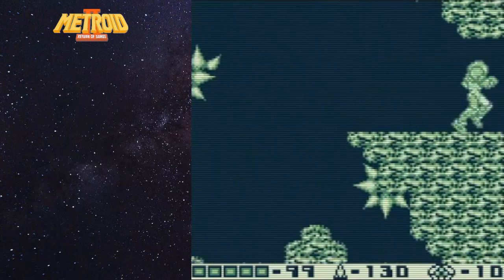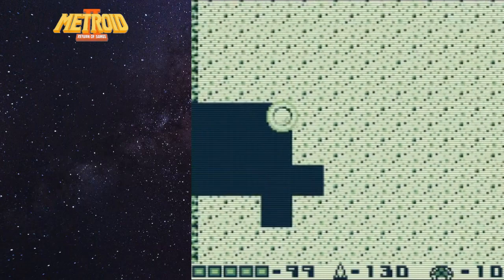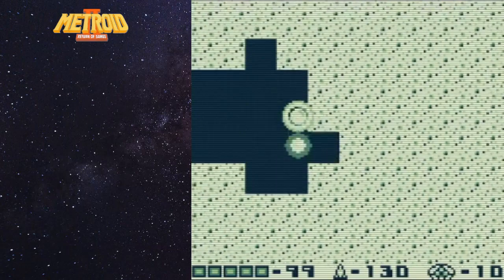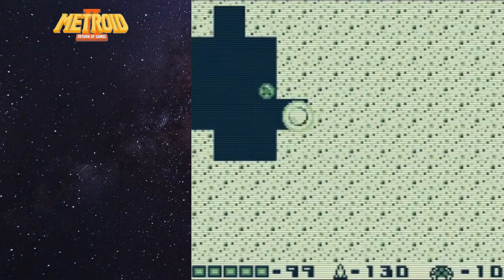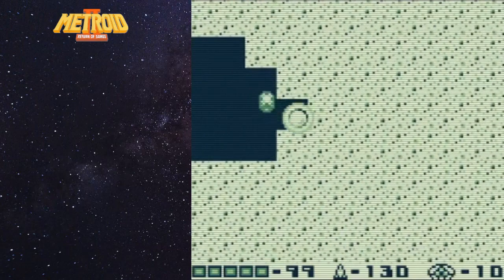We're going to have another spike pit to jump across with the space jump and this is where you definitely want to try your best because we just took the time to refill our energy - we don't want that to go to waste. Now we have a sand pit here. Looking at my offline map, I know there's supposed to be a Metroid here. I am hoping and praying it is not one of the Zeta Metroids - that's when I went through this playthrough initially and thought 'Oh my Lord, I know how annoying those Gammas were when they were in the sand.'